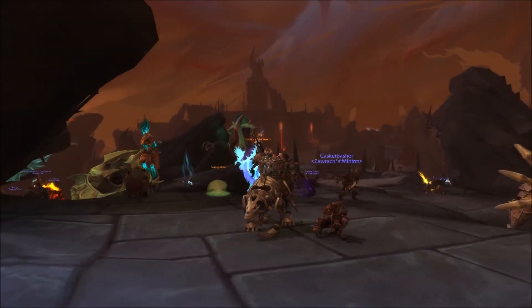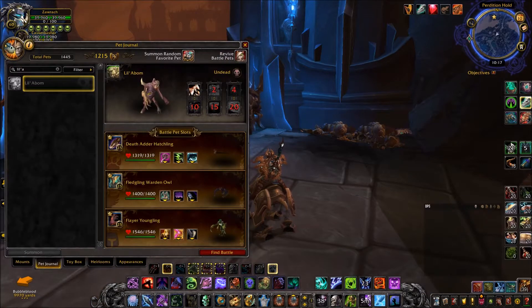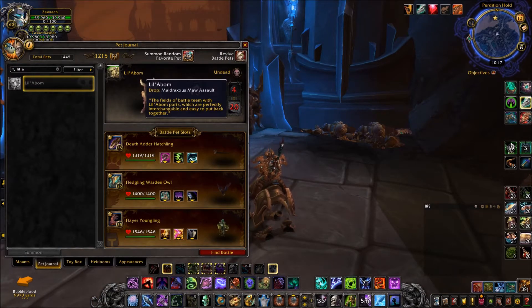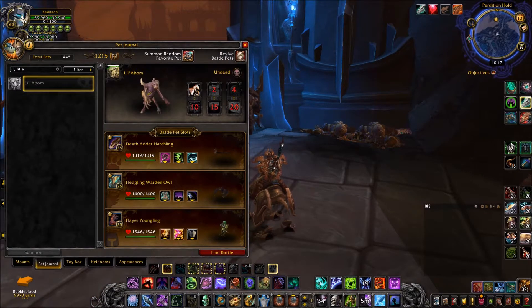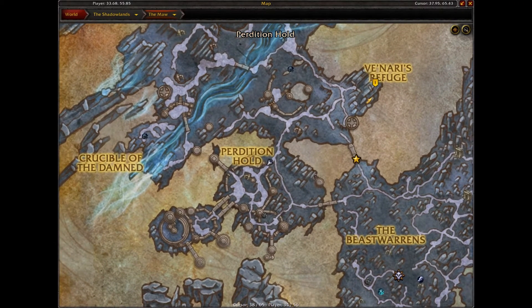Hey everyone, it's Sean here, your guide to Warcraft. Today I'm going to be showing you how to obtain the Lil' Abom pet from the Maw. To do this, it does require a Necrolord Invasion to be up within the Maw on Perdition's Hold — this happens once every fortnight.